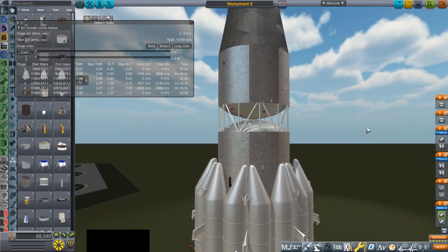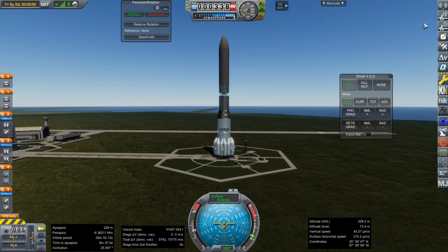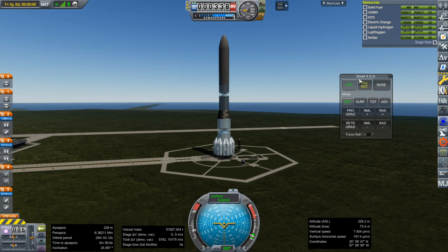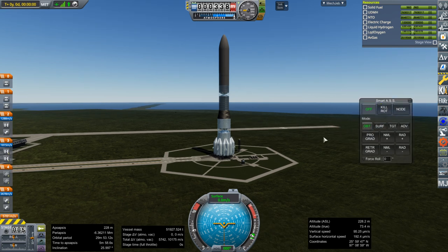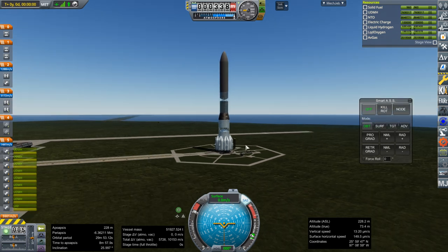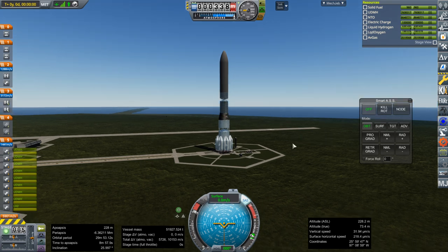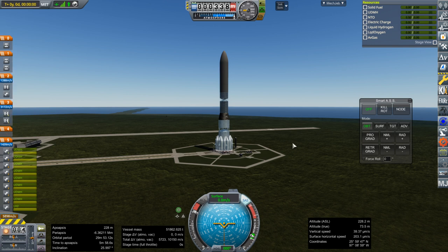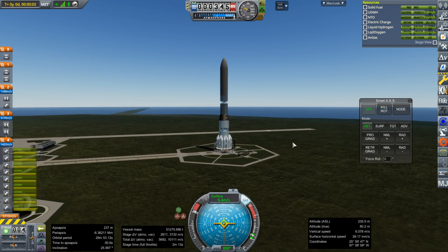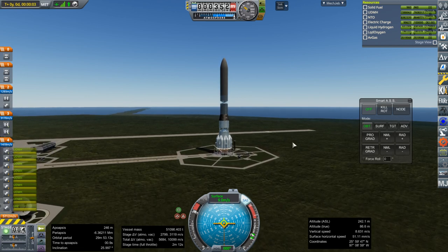How does it fly? That is the question. We can disable high-persistence rotation for now. Throttle up, SAS is on. Ignition. The booster engines don't gimbal at all — only the core gimbals, and only a tiny bit. That's still loud, though not as loud as it could be.